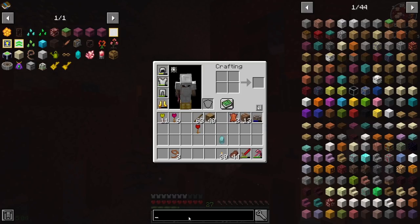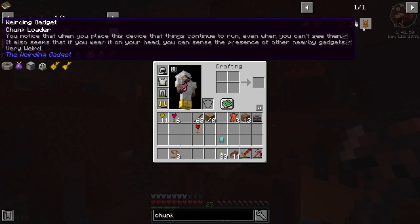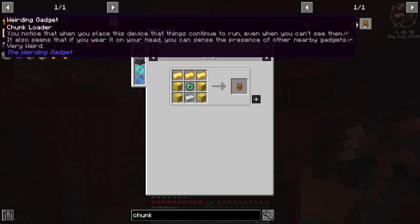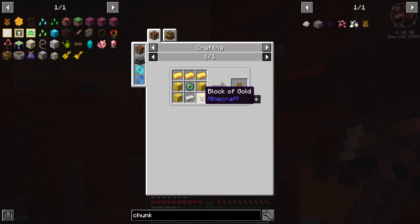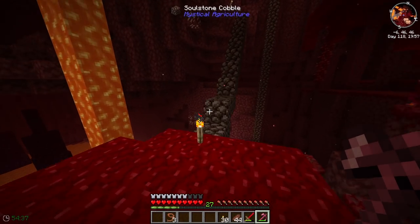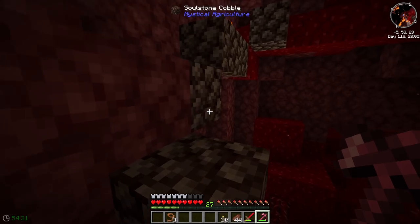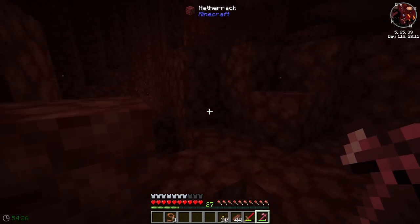That's a bit of a shame. Is there something in here called a chunk loader? A weirding gadget - what is this? 'You notice when you place this device that things continue to run even when you can't see them. It also seems if you wear it on your head, you can sense the presence of any nearby gadgets.' I'm probably going to make one of these. Let's make a weirding gadget - it's quite expensive but I've got all the resources.